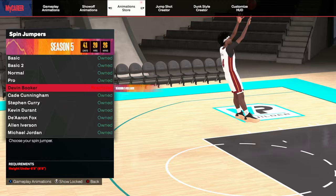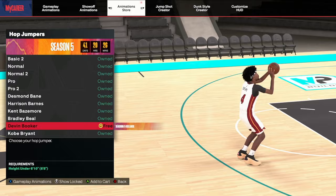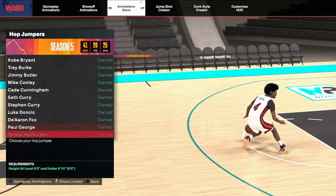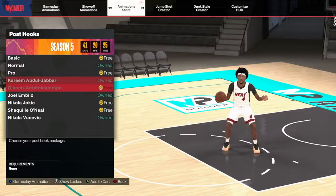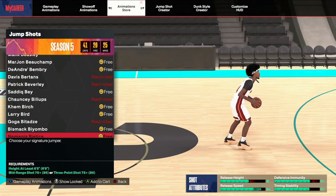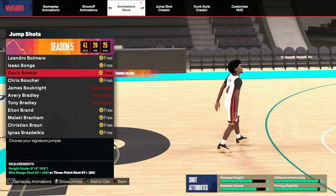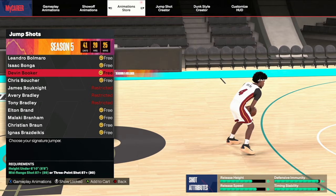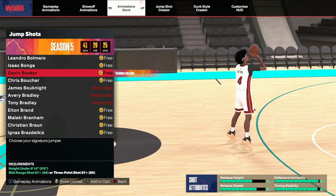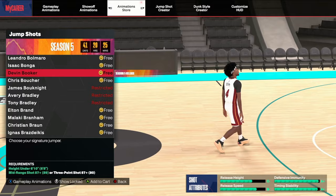D-Book hop jumper looks solid. They've also got a post fade — we don't care too much about that — and a post hop shot. D-Book is one of the most skilled players in the league, so I'm not too surprised. They've also got the D-Book jump shot, so you can now do D-Book releases. Under six-ten. Look at the defense immunity and time/stability. I think D-Book is going to give us a mix-up in a lot of different ways — the dribble pull-ups, the releases, the bases.